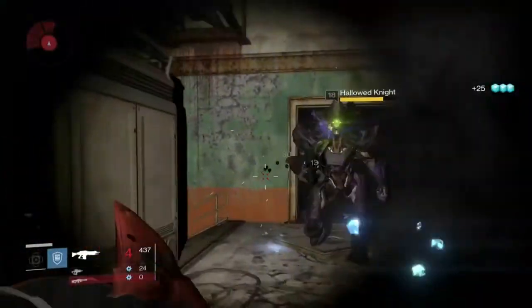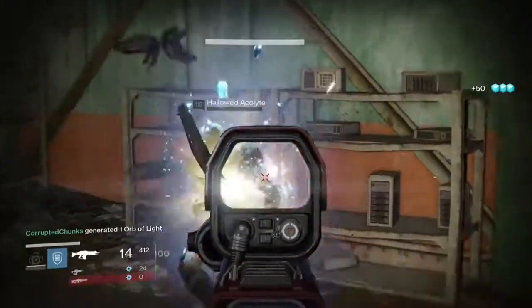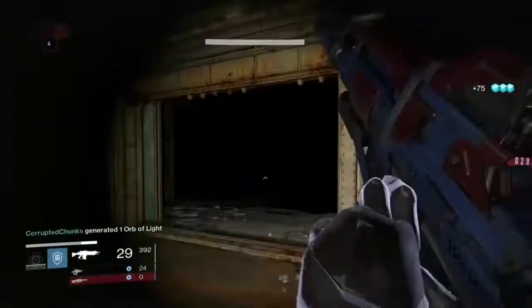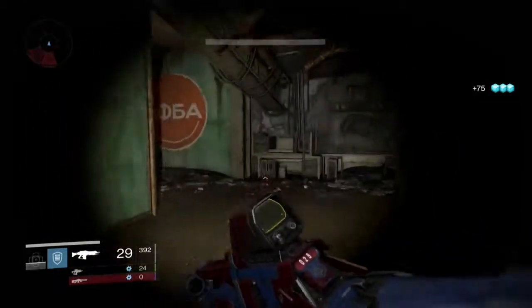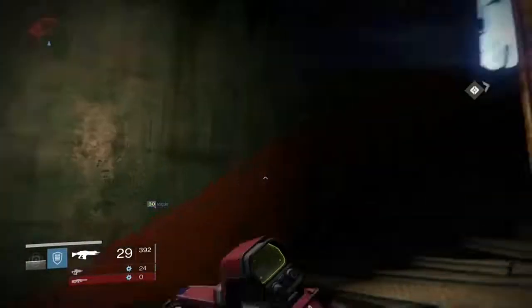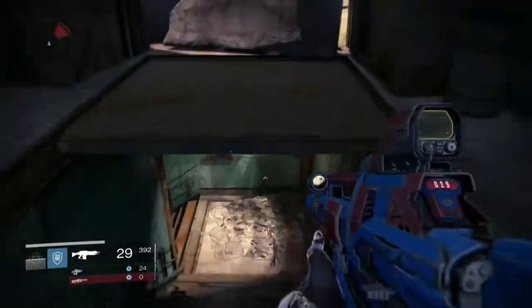So here are the guys — you just come down here, down into this cave, whatever you want to call it. You can see the stairs that I went to earlier in the video, and then what you do after you kill those three Hive Majors is just go back and run up here. You just get up here to the top, then go back down, and then they should be spawned.